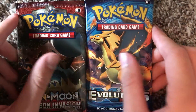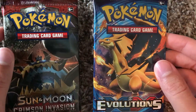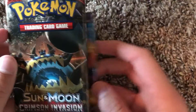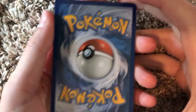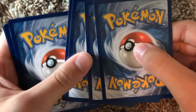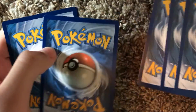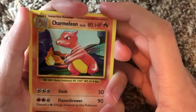I'm gonna go ahead and start with the X&Y Evolutions because I've never opened a Crimson Invasion, so I want to save that one for last. Let's do the Evolutions one first - and boom, there we go. Got the pack opened up. I'm pretty sure it's three from the back for the X&Y packs. We're gonna start with a Charmeleon.